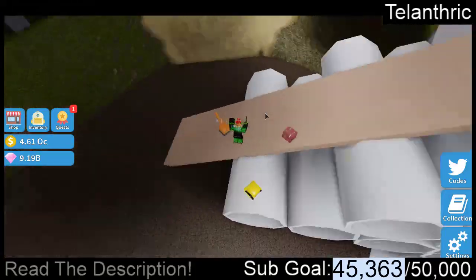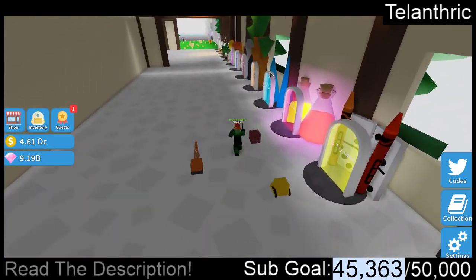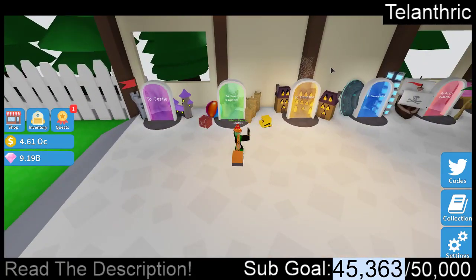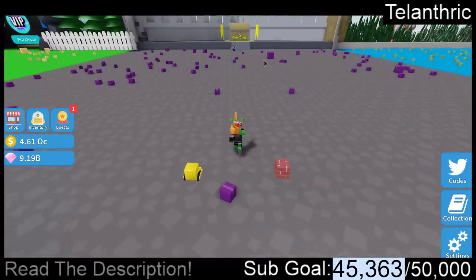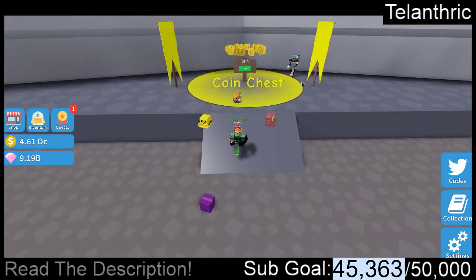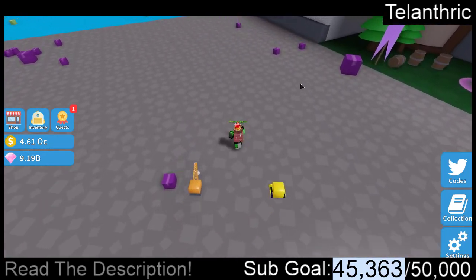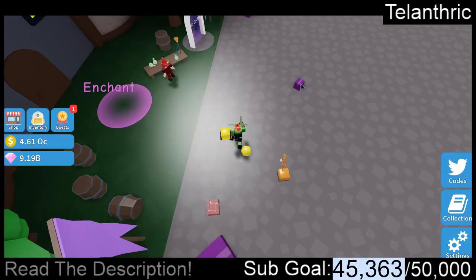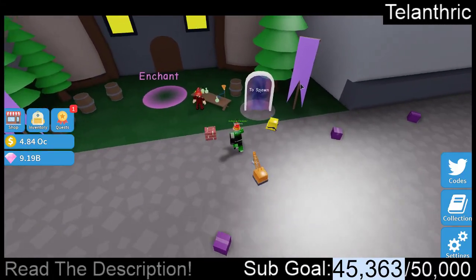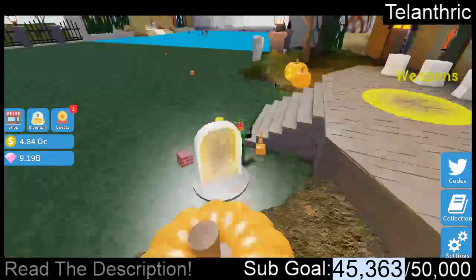I'm going to go up here to the teleport so I can teleport back to spawn. I'm glad they made it where every teleport is at spawn now, instead of the old setup where just like three teleports were at one place, which was a little confusing. Let's get the coin chest because it's really overpowered — it's more fun to collect it all at once to see exactly how much you get. All the coins came over to me and it gave us about 0.20 OC coins.